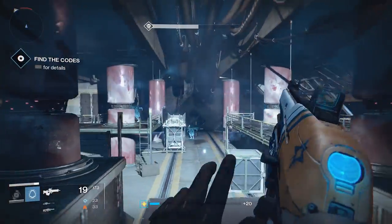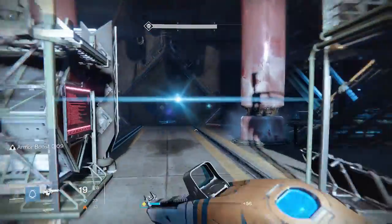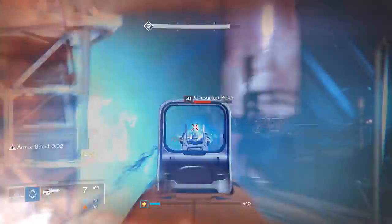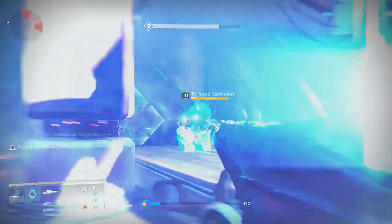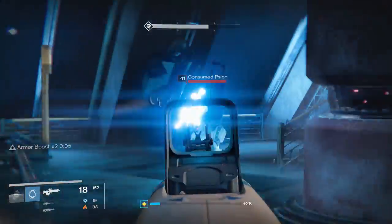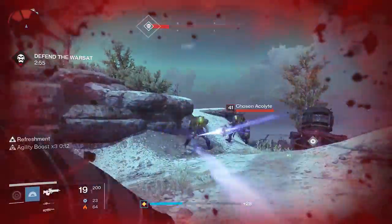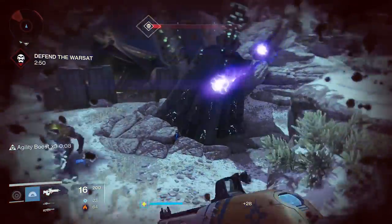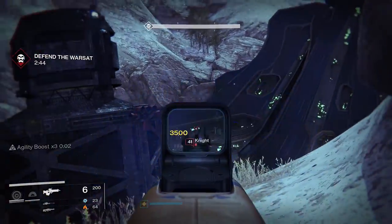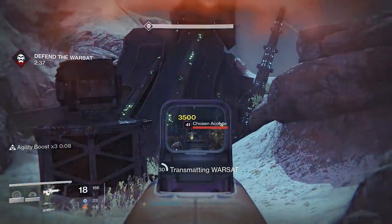In PvE, the Boolean Gemini isn't really going to do anything spectacular. It exists as a great all-around weapon to use, and it served me well during my very first Oryx kill. The Armor buff really came in handy there. Aggressive Ballistics, the 19-round magazine, and the Armor buff are the main draws to using this weapon. While Aggressive Ballistics does up the damage, I would really prefer some other perks that can help modify my cooldowns like Grenadier or Army of One, or even Firefly to help spread some damage around. This gun is really going to excel in dealing damage to single targets.